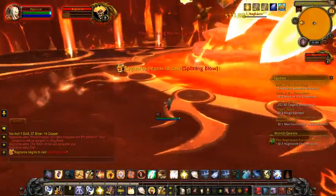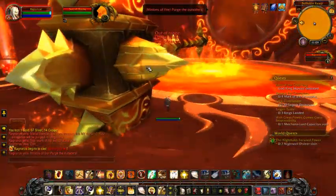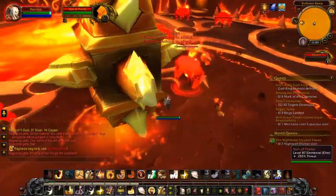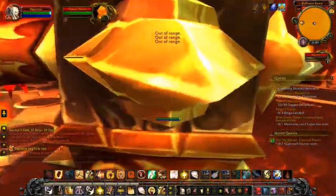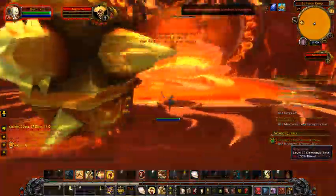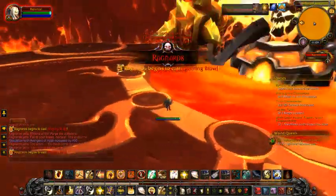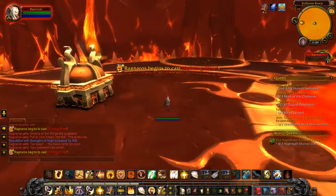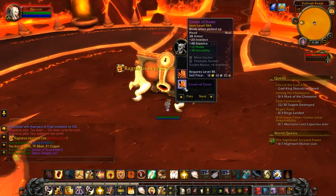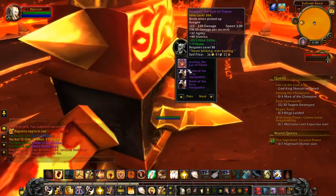He will drop a hammer — you fight the hammer. He will heal himself, so you kill the adds around the hammer because they will heal him. You just kill him and there will be a chest — pick up the chest. He can drop the mount, but I didn't get it this time. Hopefully you guys get the mount.